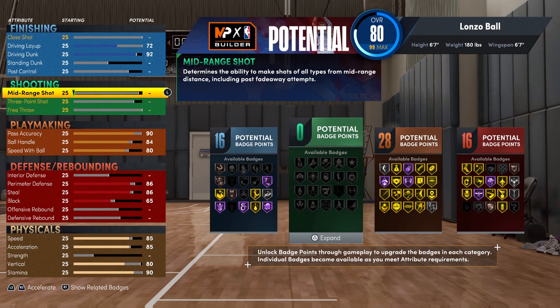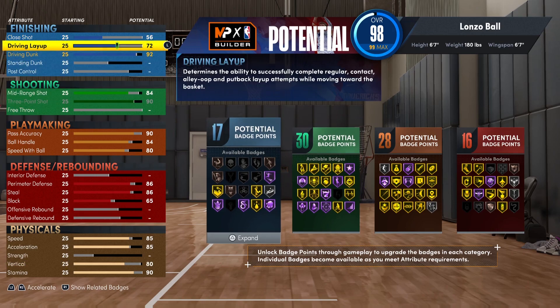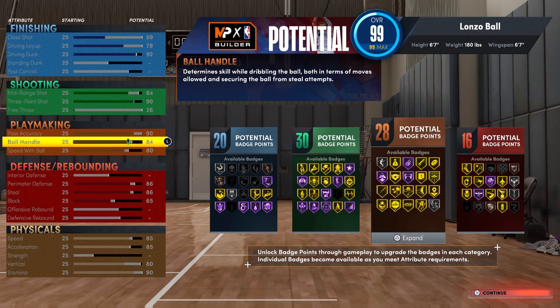The last thing before finishing is the shooting. Mid-range I'll give an 84 — Lonzo doesn't shoot a lot of mid-range, he's more of a deep two and three-point shooter. So I'm giving him a 93 three-ball, because majority of his shots are threes. Watch him on the Bulls — he's spotting up and knocking things down. For the layup, I'm going 79 — an 80 would've gotten Silver Relentless Finisher, but I need to put the rest into close shot so we can get 20 finishing badges.